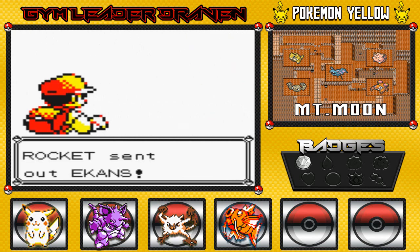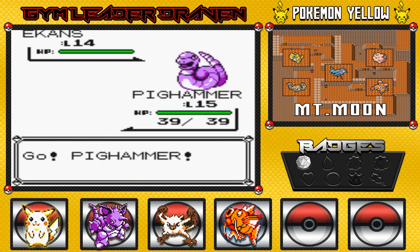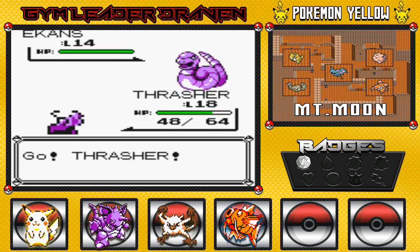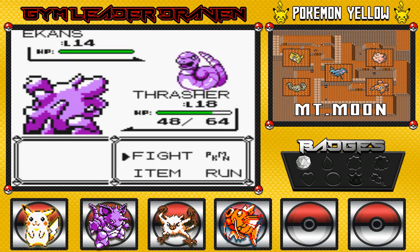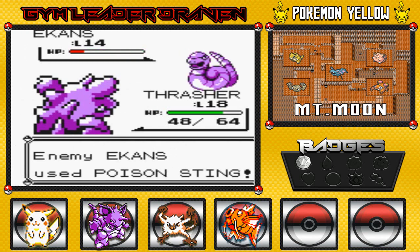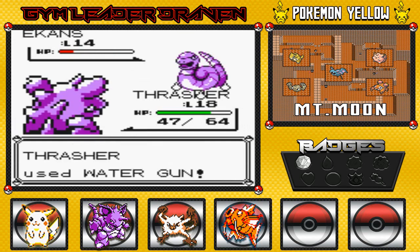Here it is guys — our next battle against Jesse and James! In Pokemon Yellow, Jesse and James is a big part of this whole game. Pokemon Yellow is pretty much like an imitation of the anime from the 90s. The only thing is this team doesn't really call themselves Jesse and James — they don't have any names. And the Meowth doesn't talk at all.